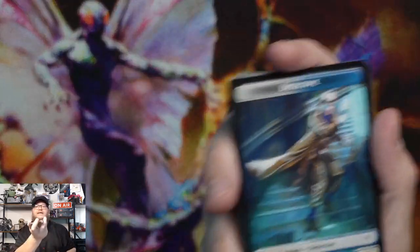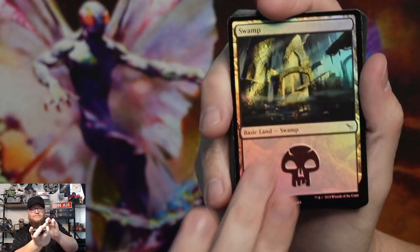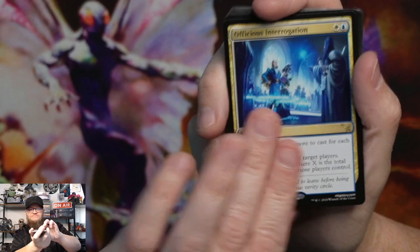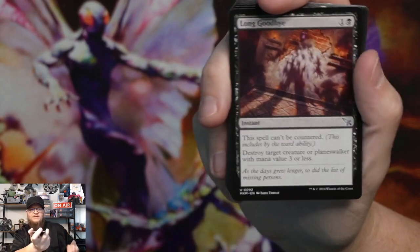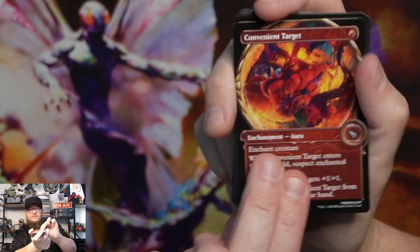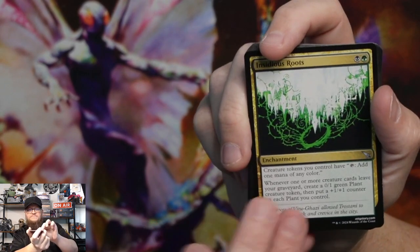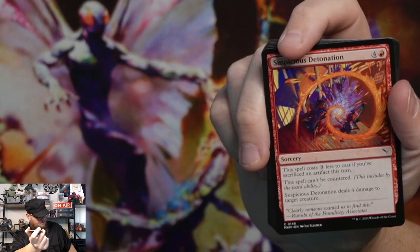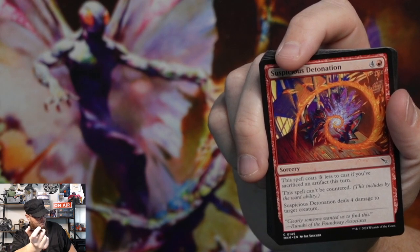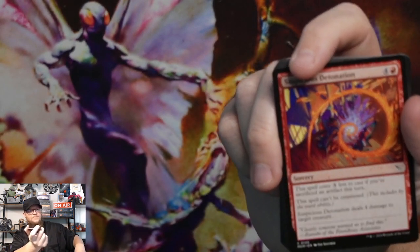Detective token — super important, they made the whole set about it. Swamp, shady informant, officious interrogation, concealed weapon, long goodbye, convenient target in that special frame — cool art. Insidious roots — that's a pretty decent card, I think I needed that for something. Creature tokens you control have tap, add one mana of any color. When one or more creature cards leave your graveyard, create a 0/1 plant.